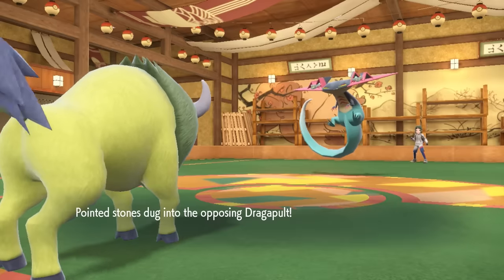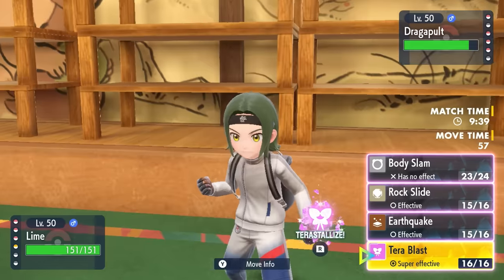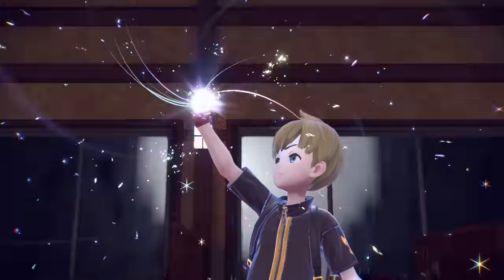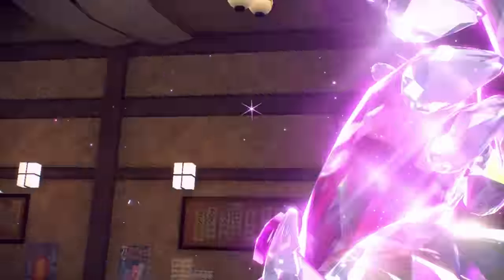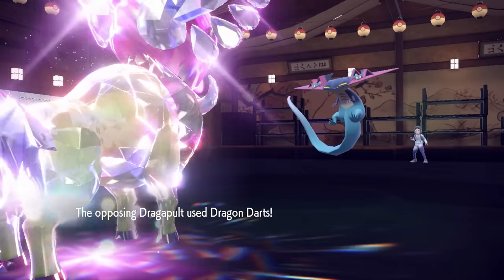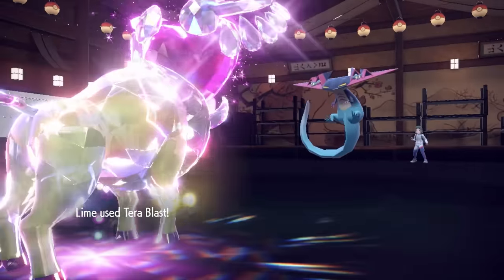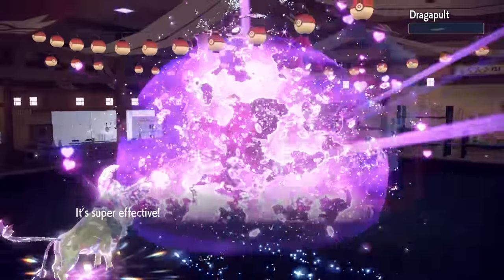Now they bring in the biggest threat on their side of the field, which is gonna be the Dragapult, and the reason why I have been conserving my Tera. Even though they easily outspeed me here, their only play is to click Dragon Darts or some form of Dragon STAB, because of course they can't go for a Ghost move against the Tauros. So I go ahead and commit the Tera Fairy, which I've been saving this opportunity for the entire match. They do end up going for the Dragon Darts, which no longer affects me, and then I fire off the Tera Blast, which is enough to take care of the Dragapult.